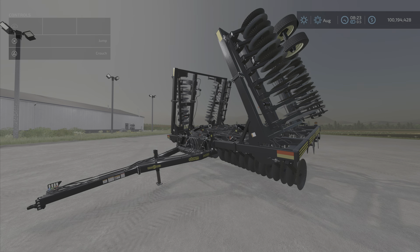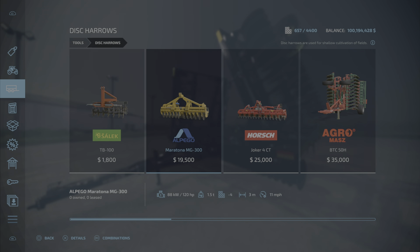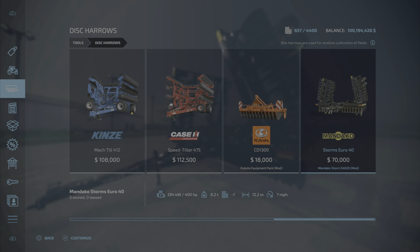This is for all platforms, 13 slots on console, and it is a disc hero. There it is — the Mendaco Storm Euro 40, 70,000 currency, 400 horsepower required.